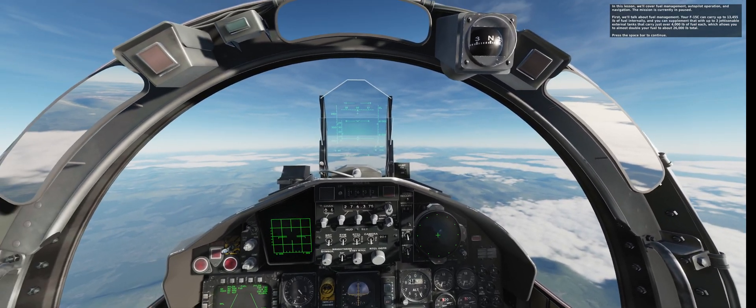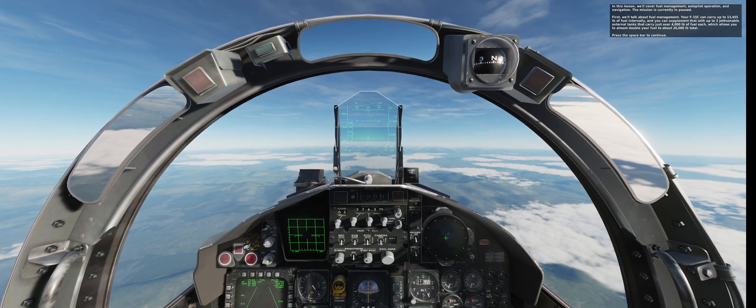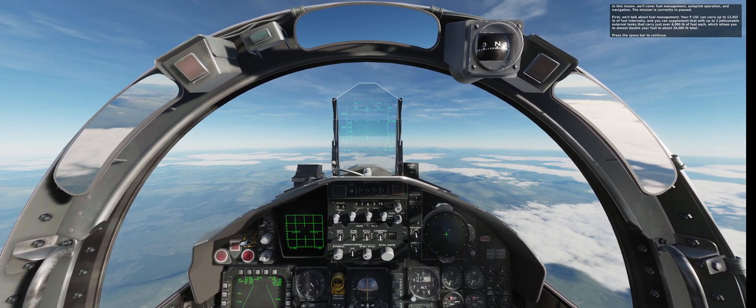Your F-15C can carry up to 13,455 pounds of fuel internally, and you can supplement that with up to three jettisonable external tanks that carry just over 4,000 pounds of fuel each, which allows you to almost double your fuel to about 26,000 pounds total.